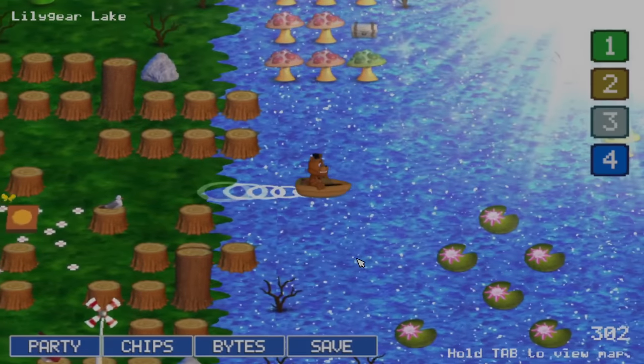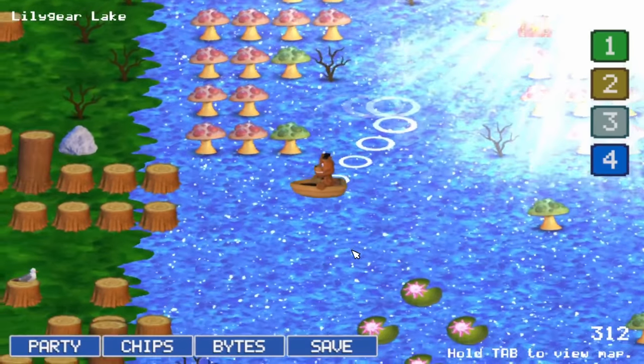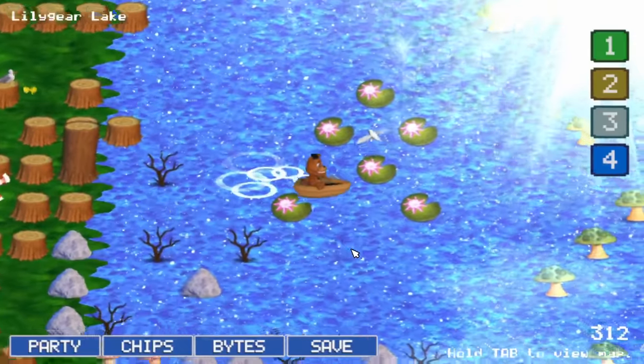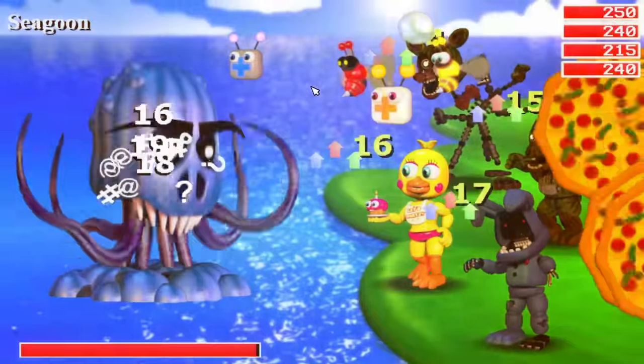With the XP gained from farming and now having fought Bouncer, I felt incredibly prepared for the next area, Lilygear Lake. While on my voyage, I would encounter a tough guy named Seagoon, who naively thought he could mess with us and get away with it.